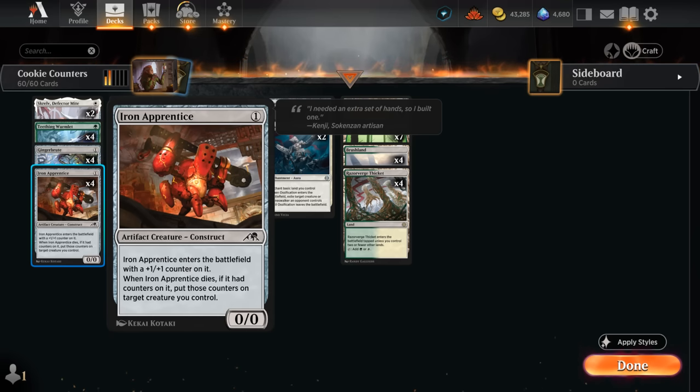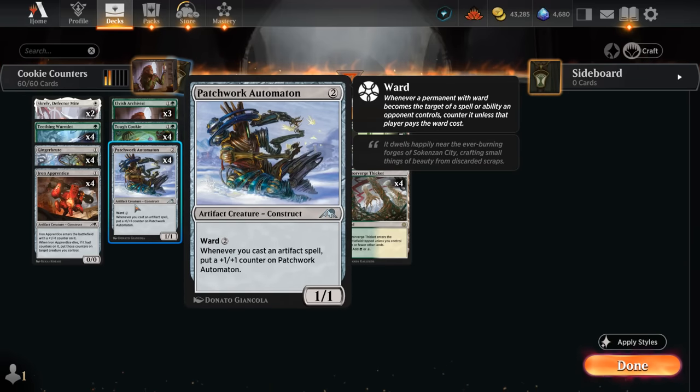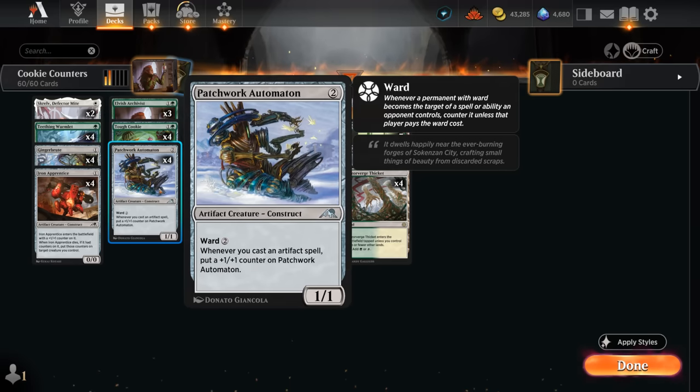Then at two mana we've got the Patchwork Automaton. Starts out as a 1/1 but has a bit of built-in protection with Ward 2, and whenever we cast an artifact spell it gets a +1/+1 counter. So it's a bit different from the Wormlet and the Archivist, which work on enter-the-battlefield — whereas Automaton is on cast. So it will miss out on a +1/+1 counter if a food token enters the battlefield, but it's still quite good in this deck.